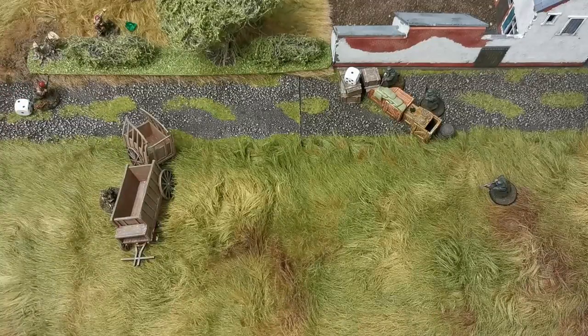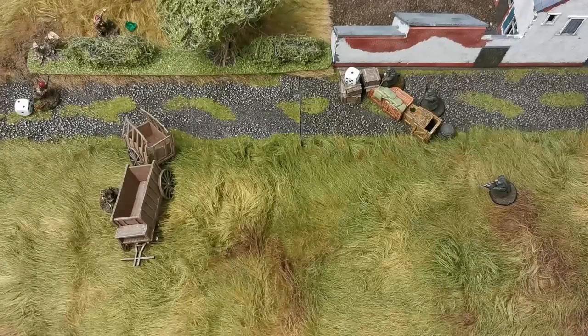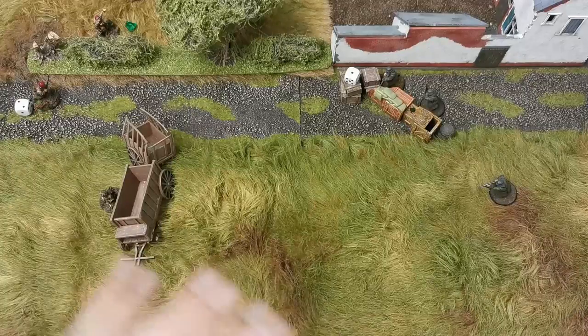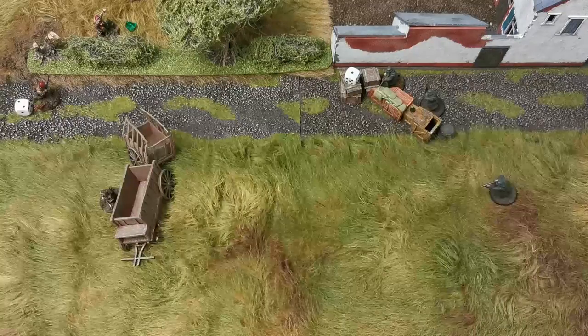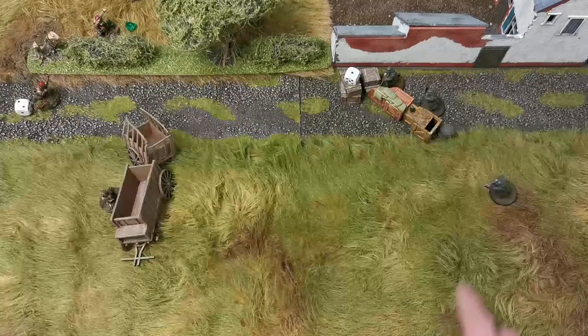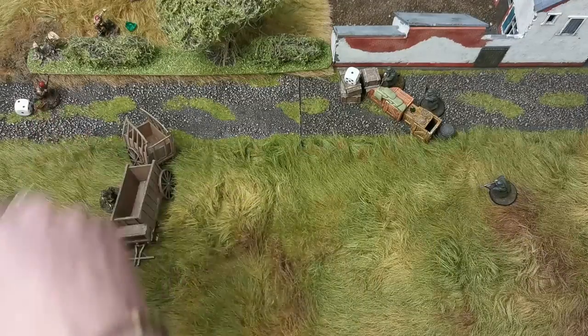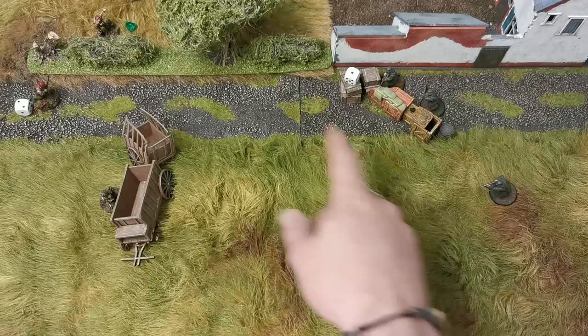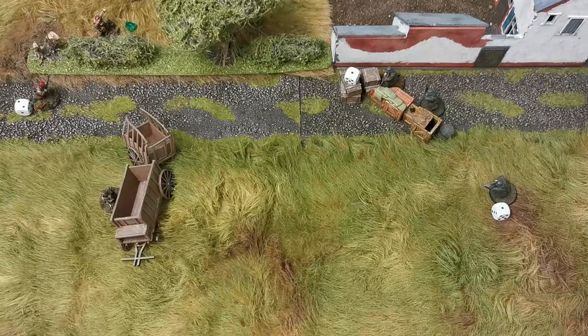A dice is placed next to the paratrooper and it goes back to the German player. The German player can declare up to three actions and the British player up to three reactions, but the British player can only react. The German player decides to take one more action — the second German also has line of sight and will move and shoot as well. The British player decides to pass, so now we roll for initiative to determine the order of execution.